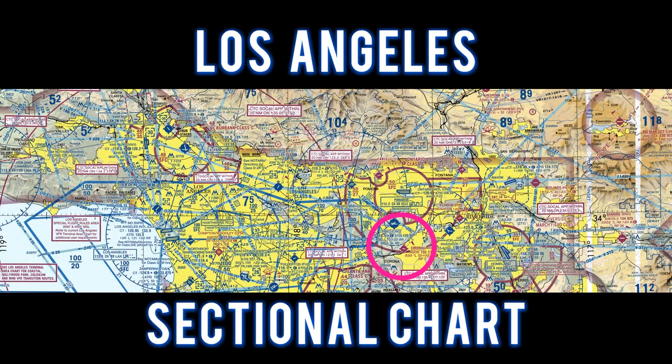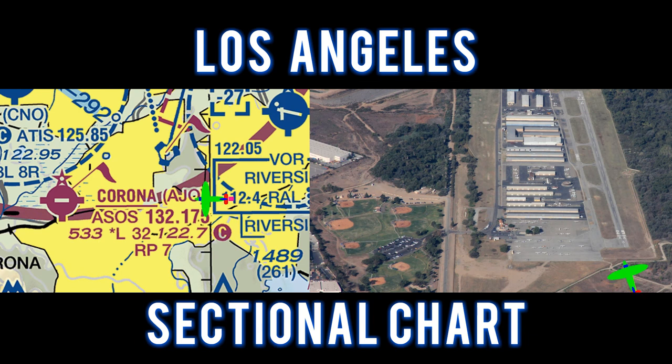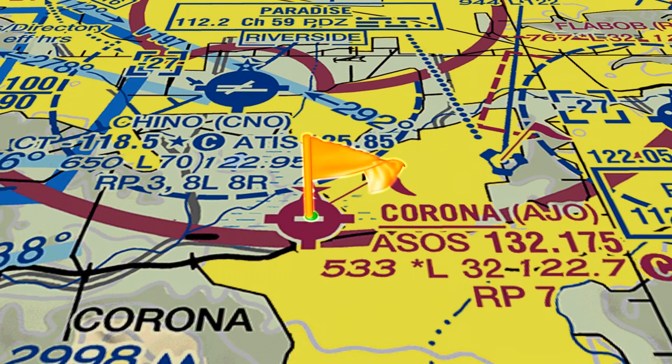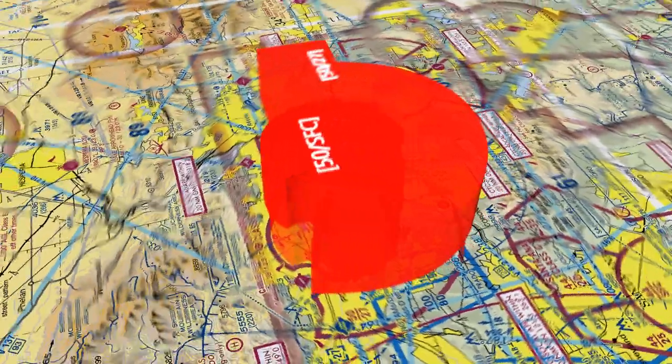For this flight, let's take a look at the Los Angeles sectional chart. We flew to Corona and entered a straight in for runway 25. The Paradise VOR is approximately 3.8 miles to the northeast. This is the Class Golf Airport. Use caution for Ontario sitting on top of the airport and Chino's airspace close to the north.